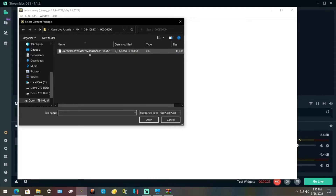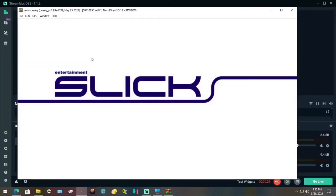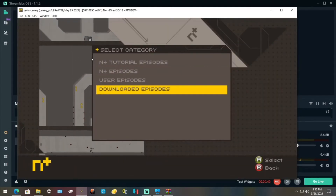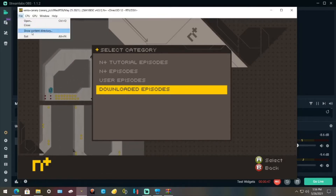Anyways, I'm going to start up M+ and you're going to see that I have no DLC installed. Single player, and then it would be right below downloaded episodes if I had it, but I don't. So let's install DLC.